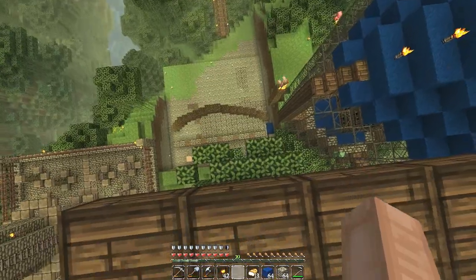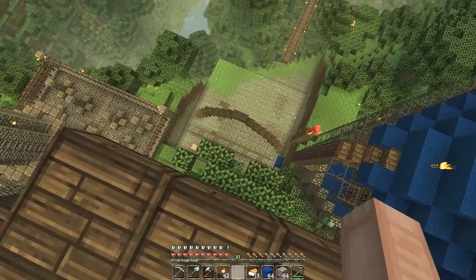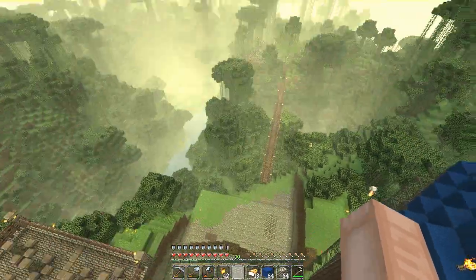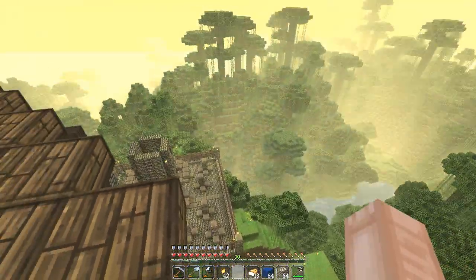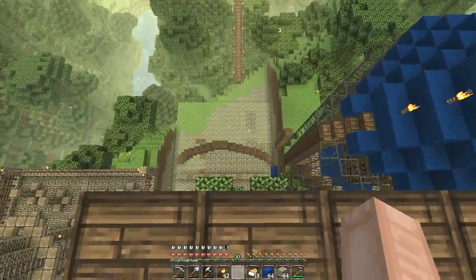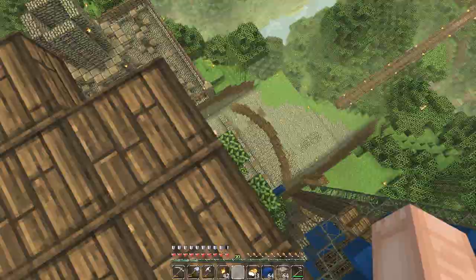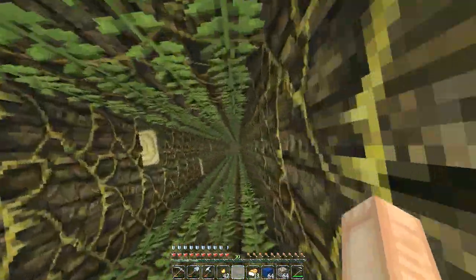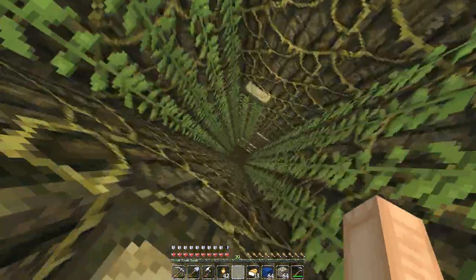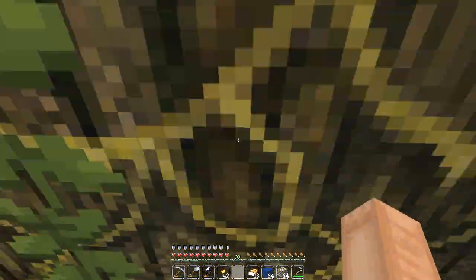This track is going to go around toward the NPC village, then this track will go underneath to the outpost, then this track will go to the lakeside villa. We've got one, two, three, four, five platforms to build, and those platforms are going to link up the mole hole to all the most important parts of my Minecraft world. This is probably my favorite project to date.